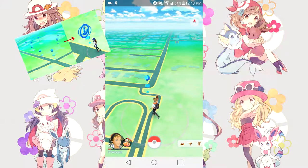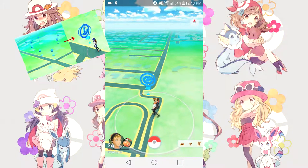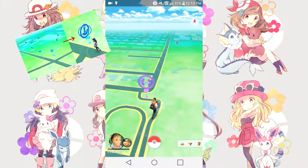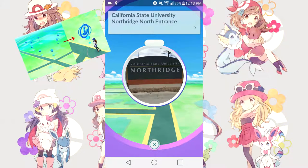Items such as Pokéballs, Potions, Raspberries, and Max Revives — you name it, you can get that from a Pokéstop. I'm gonna spin this one and currently my bag is full, so that's what happens when your bag is full and you can't collect any more items.